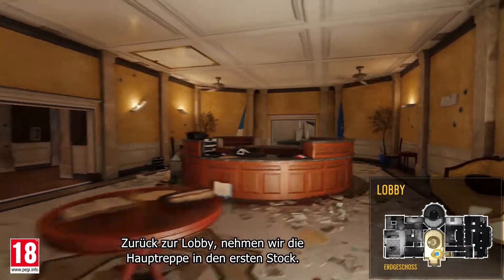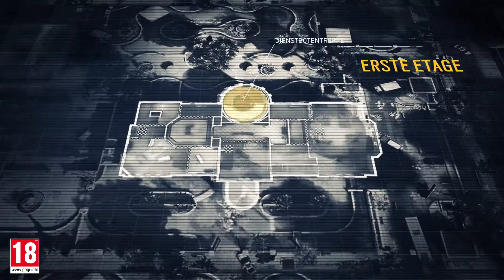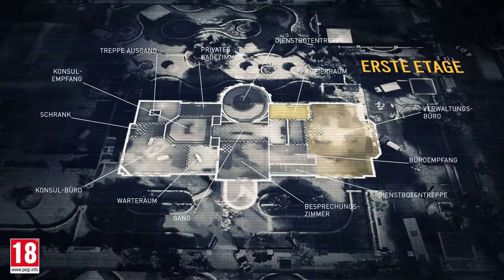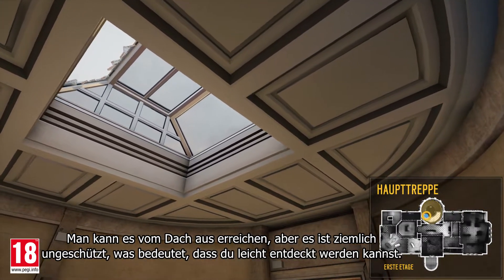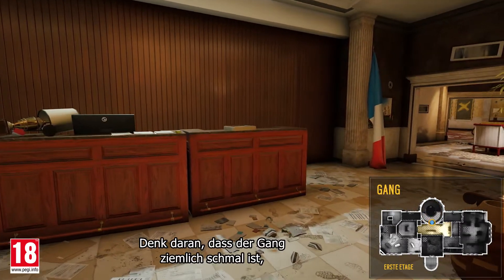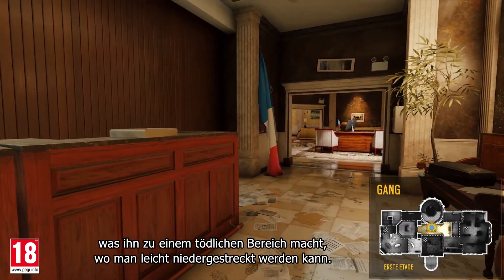Back to the lobby. Let's take the main stairs and access the second floor. Note the skylight at the top of the main stairs — it's accessible from the roof, but it's very exposed, so you can easily be spotted. Next to the main stairs is the hallway. Note that this room is very narrow, making it a deadly area where you can be easily taken down.